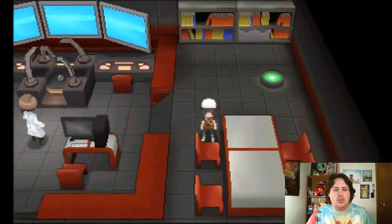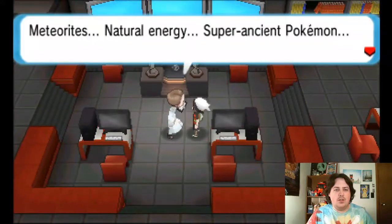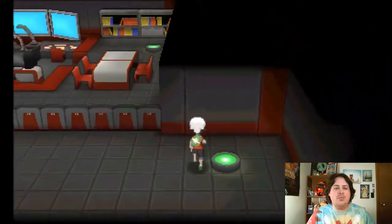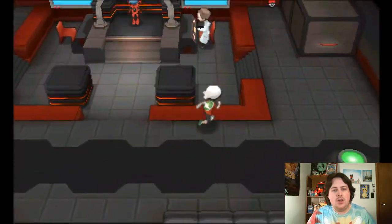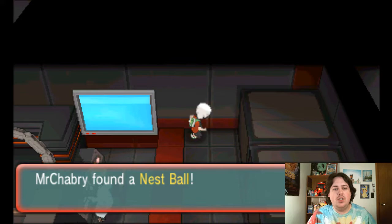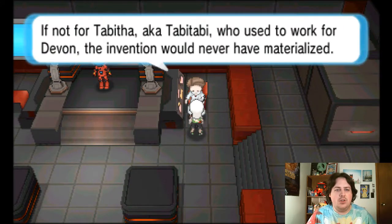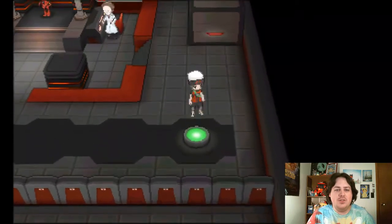We'll just try to continue this way. That's a meteorite — maybe we have to fight this guy. Oh, that's the meteor. Basically, the meteor isn't part of the plan anymore. I guess originally they were going to use the meteor to make their own Red Orb, but it didn't work out. Here we have the magma suit.